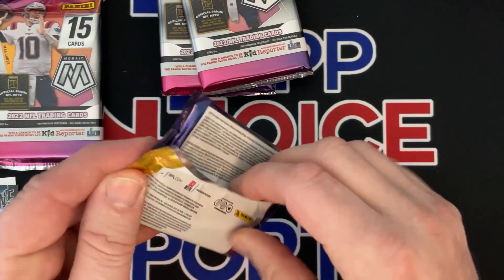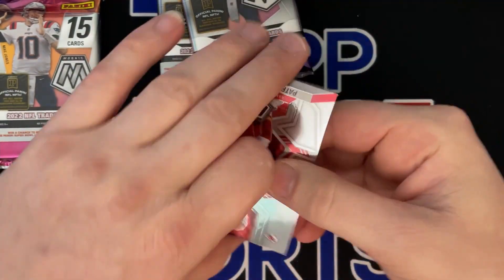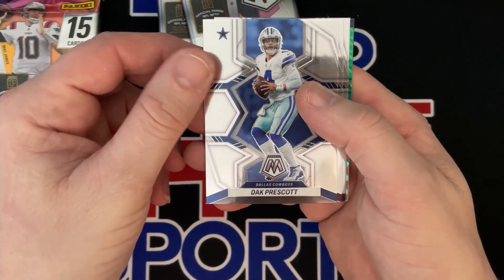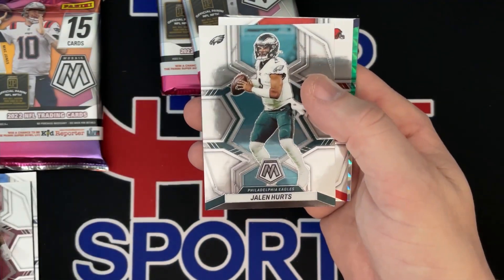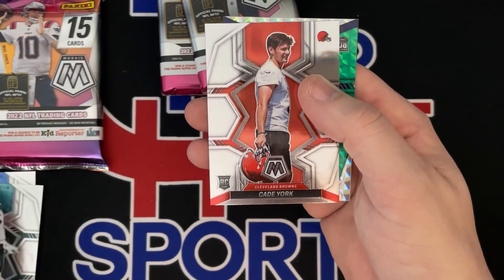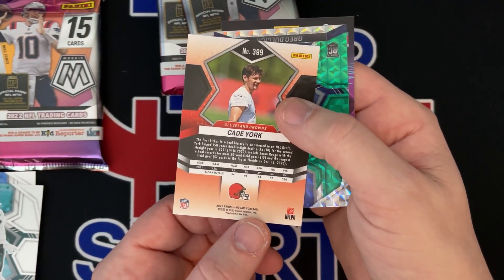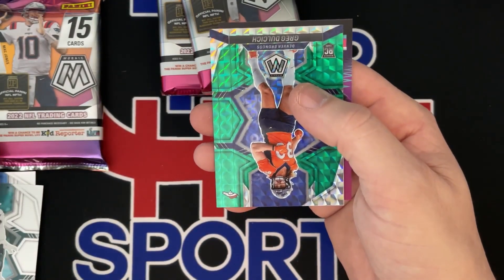Next pack. Not sure who I'm hoping for out of here. Everybody's on the Purdy train. If I bought one, I'd sell it ASAP just because of all the hype — I expect his prices to come way down soon. Jonathan Allen. Jalen Hurts, nice looking card just with the green. There's a Cade York, Cleveland Browns. I don't even know what he plays. I wish they did put the positions right there.